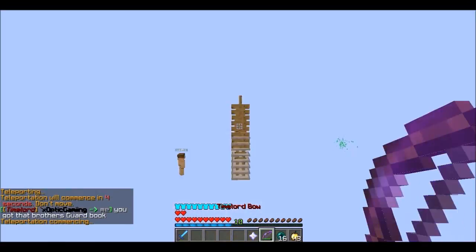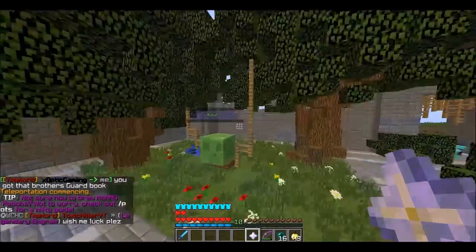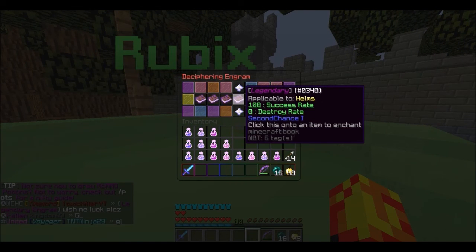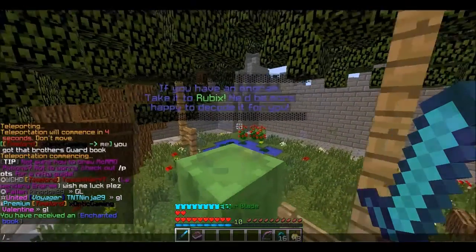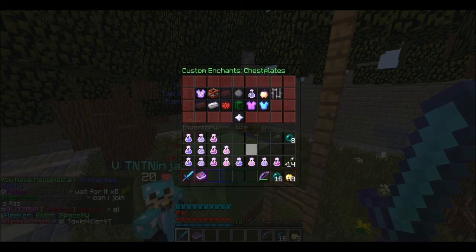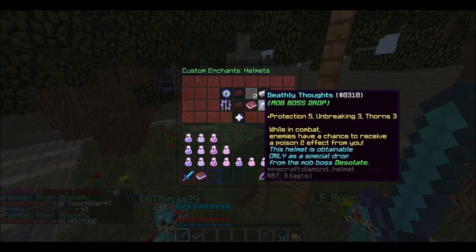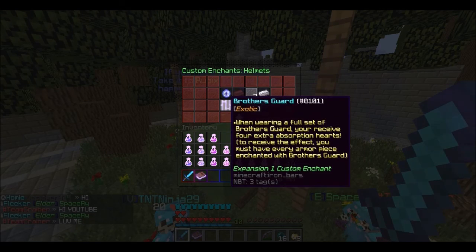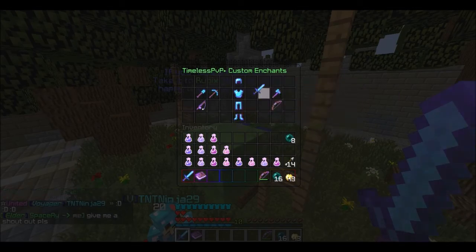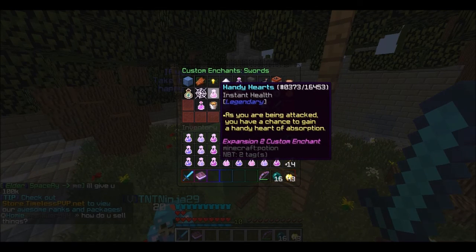I'm going to go item wish, wish me luck — three, two, one. Handy Hearts! I would have loved that. Handy Hearts looked really good. Where is it? Is it on swords? I think it isn't.